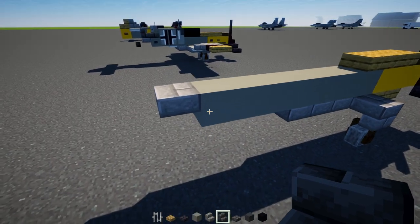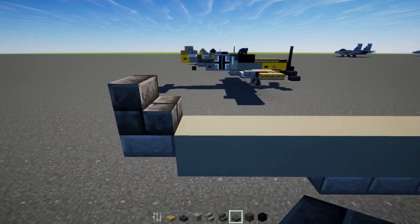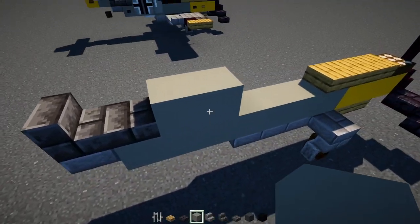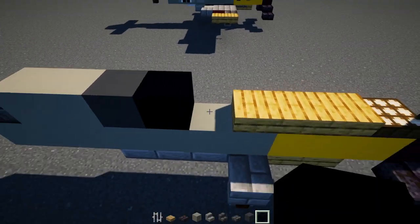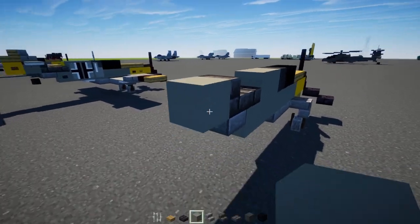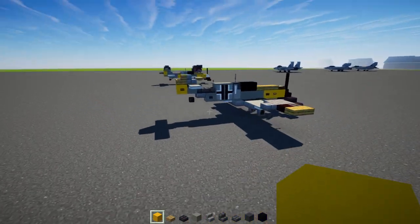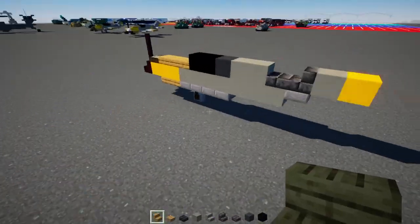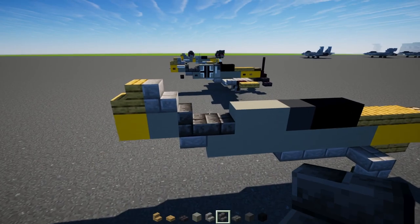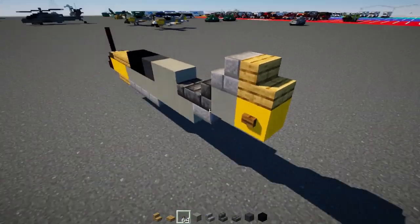On top, add a deep slate brick stairs facing the front, then a slab, then two light gray concretes, a gray concrete, and two black concretes. At the back, add a light gray concrete and a yellow concrete, then an oak stairs facing towards the back, and a stone brick stairs facing the front.